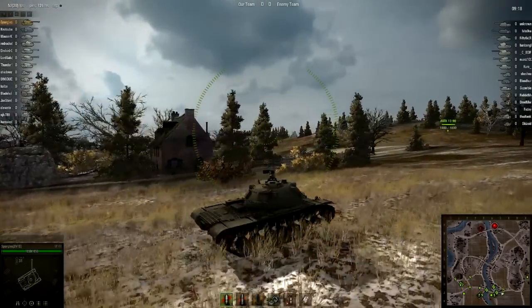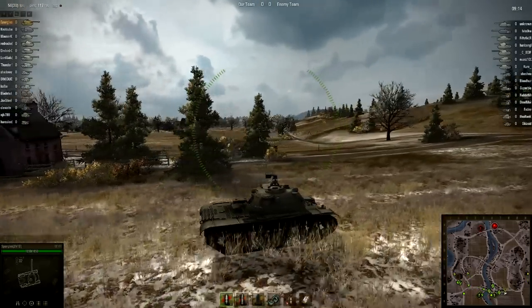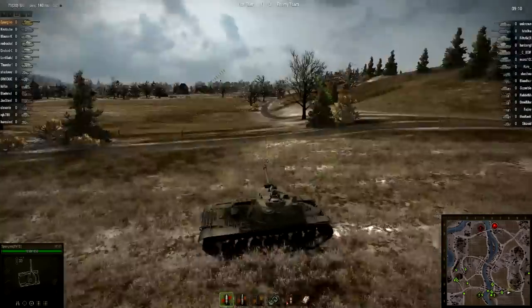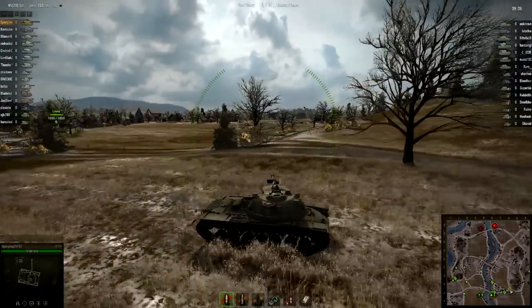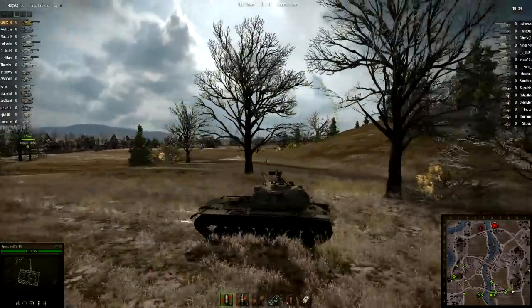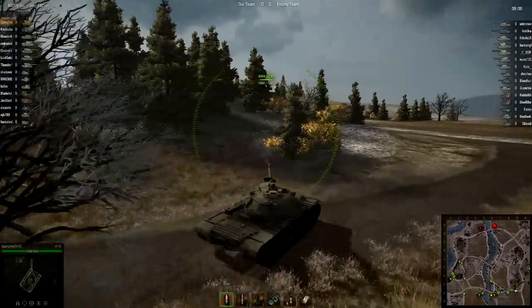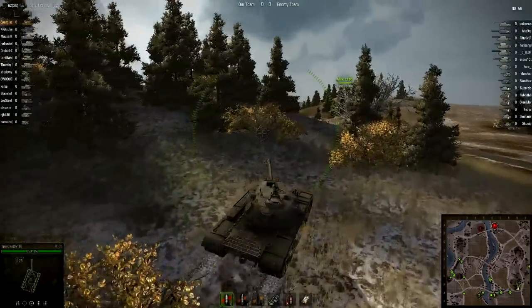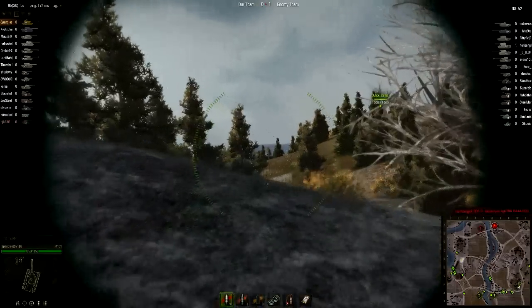This is on Erlenburg, and we either have to kill the enemy team or take their outpost to the north. A favorite strategy of mine on this map in this game type is to rush across the south, go east, and then rush up north, because that way you have the hill providing cover.